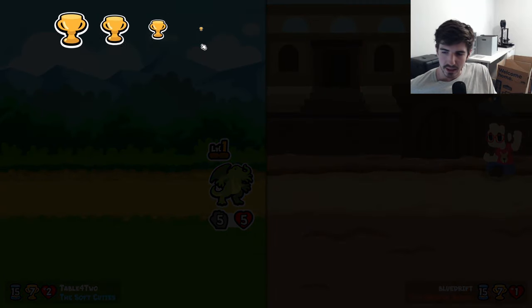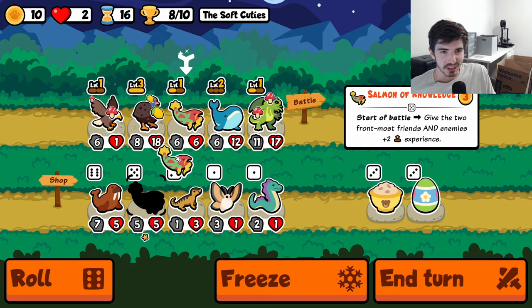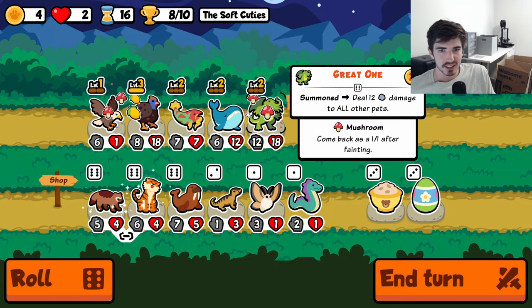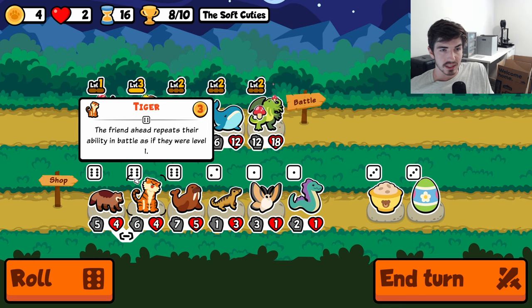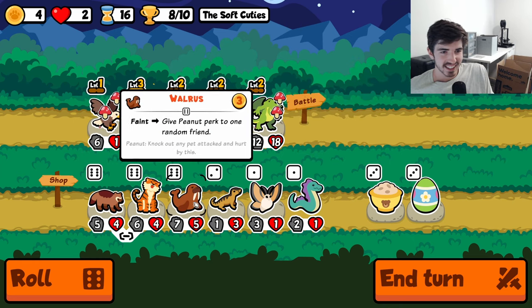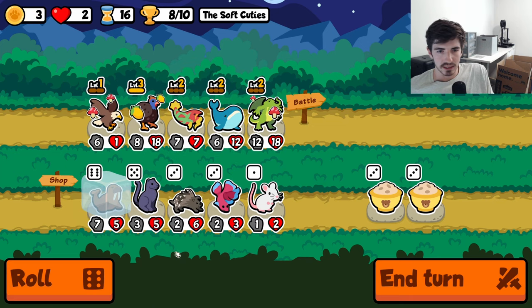I don't know how this is working — it feels like we're losing every time and then we just kind of pull it around I guess. So we'll try one turn here, we got the hearts to test it out. We might just go walrus, but we'll see, or tiger — tiger's gonna die though, so that's not gonna work. Keep walrus around, he might be our backup for when everything dies — we'll get some peanuts and we can kill something.